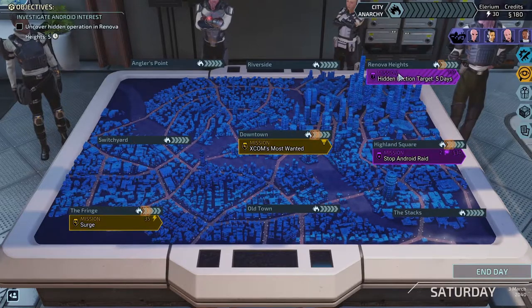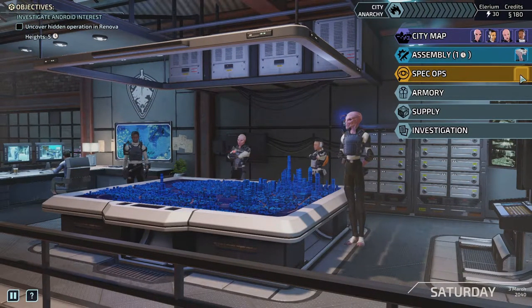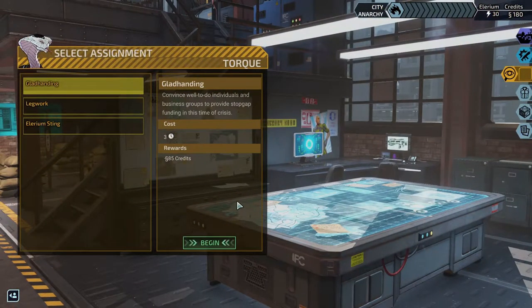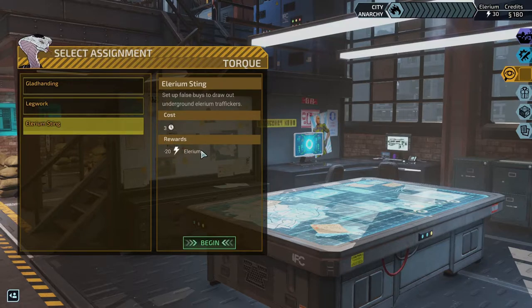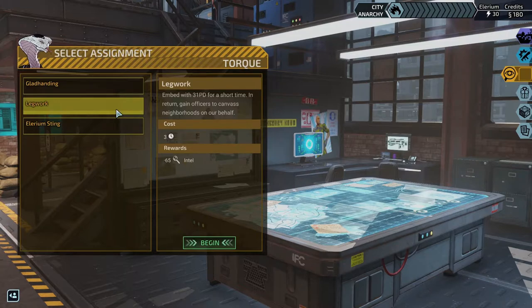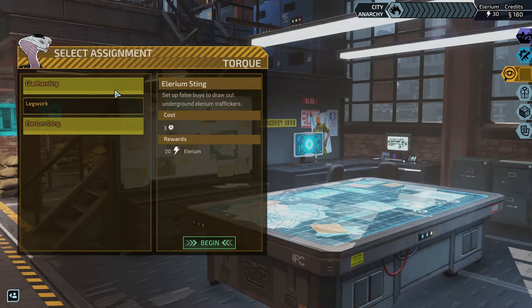We've got two side missions and two main missions. Hidden faction target — five days. Stop android raid — I wonder if that is a time around that, the five days. XCOM Most Wanted — for this we'd get some Elyrium. What I really want to do though is send somebody off on spec ops. If I pop Torque on that... I should pick one, shouldn't I. Do I want credits, Intel, or Elyrium? Feels like Elyrium might become very valuable very quickly, but so does credits. I haven't seen the use for Intel yet, so I might hold off on that. I'll go for credits.